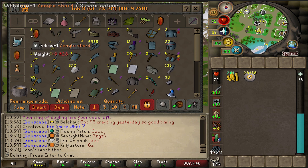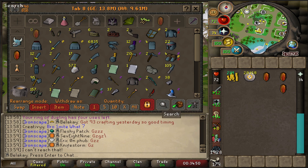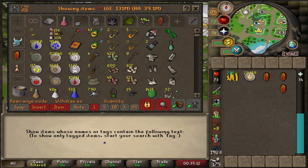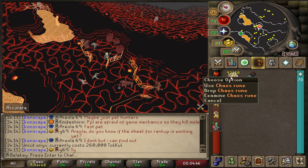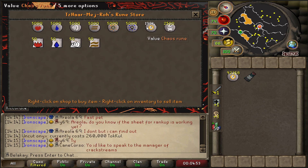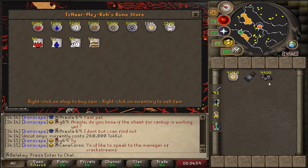Now that we have our final three zenites, we have the daunting task of buying enough chaos runes to get three onyxes to go with them. I'm pretty sure I need around 86,200 chaos runes for the three onyxes, so now I've just got to go spend some time buying runes. I've finished buying all the chaos runes I need, and now we just trade them to this guy — sell them all to him — and I need to get 780,000 tokul to then buy the onyxes.